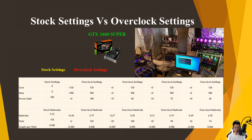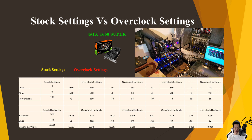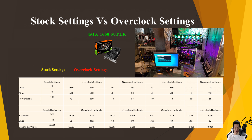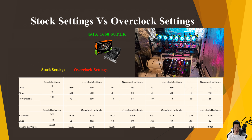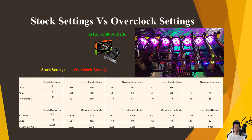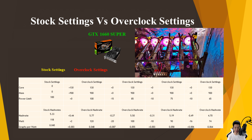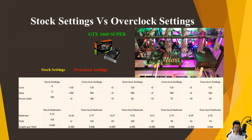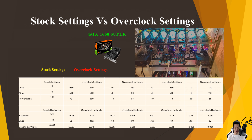Keeping the core at +130 and the memory at +950 but dropping the power limit to 85, I lost about 0.27 graphs per second but also dropped about 20 watts, so I was averaging around 5.5 graphs per second but was pulling around 100 watts. My graphs per watt increased by about 0.007, so now the graphs per watt is about 0.055.